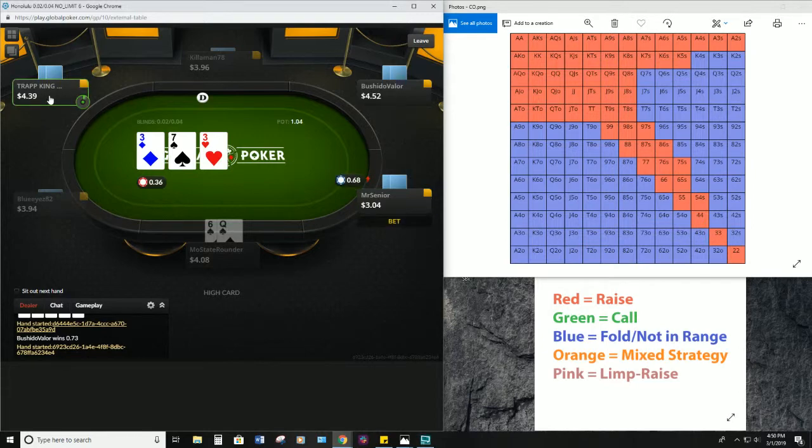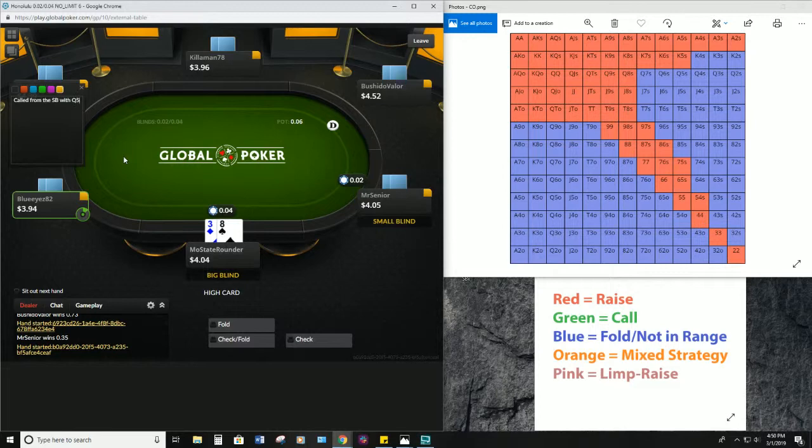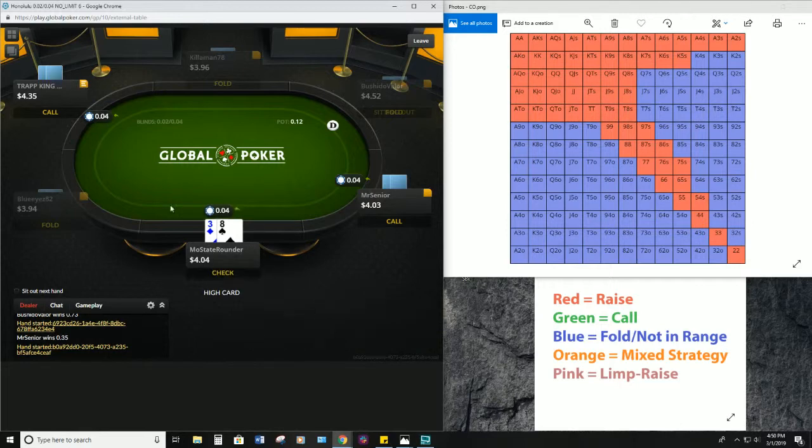We'll go ahead and add a note right here: 'Called from the small blind with queen-five suited versus cutoff open.' And if we get one more note on him for doing something mildly ridiculous, we'll change his note color to signify that he is somebody we want to play against in the future.